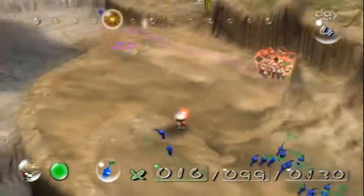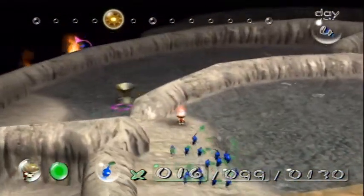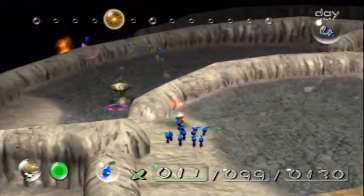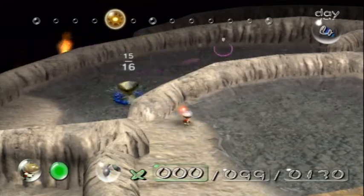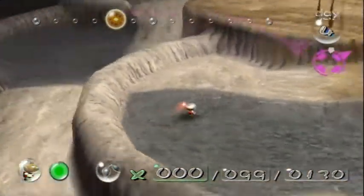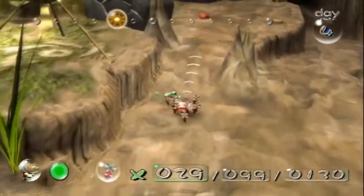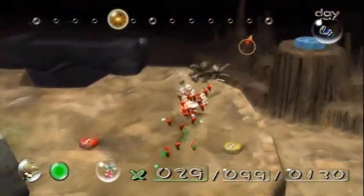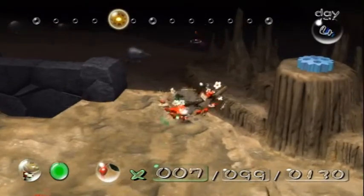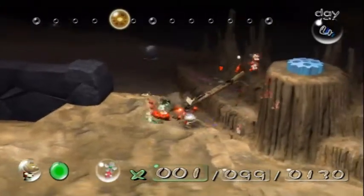With our blue Pikmin, we're going to hop down here and we can very easily throw our Pikmin down onto that ship part over there. I'm not sure if you can do this in the GameCube version — you may need to get down there and throw them yourself. With our red Pikmin here, we're going to get this other ship part. There's like three ship parts right next to each other. That ship part only needs 15 Pikmin to get.